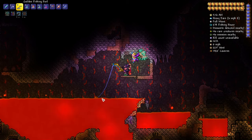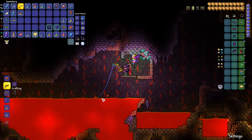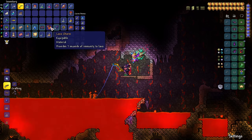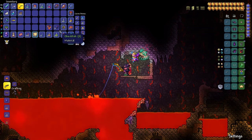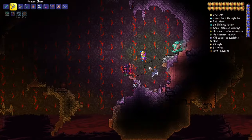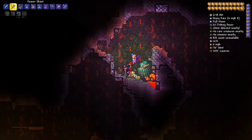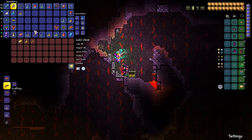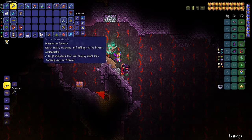Speaking of fishing, the next item brings us to lava. Obsidian crates have a chance — 1 in 20 — to produce the Lava Charm. Oh, look at that, that was lucky! The Lava Charm drop rate was buffed in 1.4.1, so now it's 1 in 20 instead of 1 in 40. Gold chests in the cavern layer can also produce the Lava Charm at about the same rate.